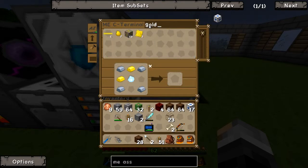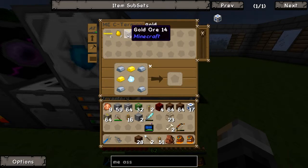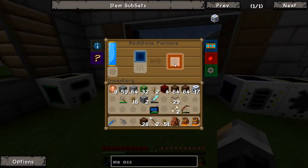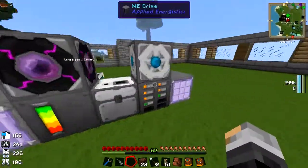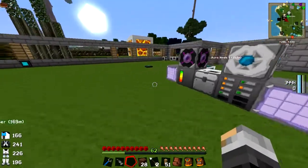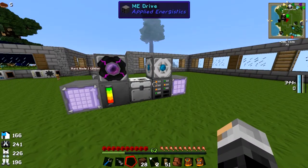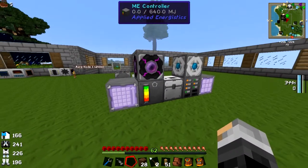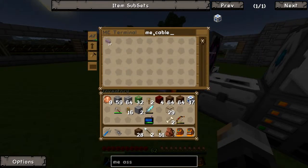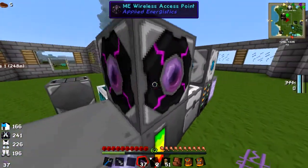We've run out of gold, James. We're slowly running out of gold — there's the ore but we don't have much gold at all. James, make a lot of ME cable — make at least three stacks of ME cable. We're going to need loads.